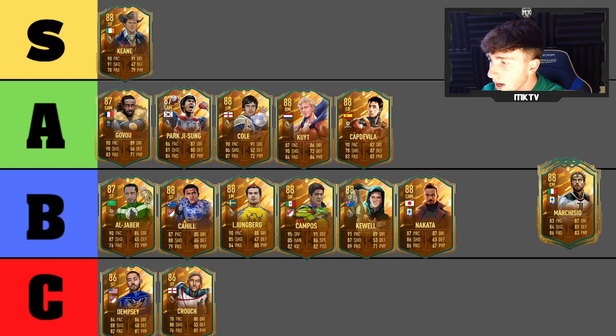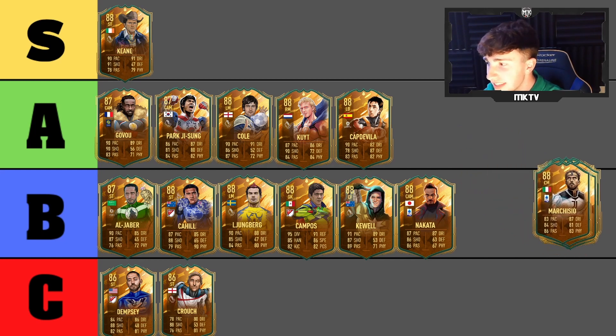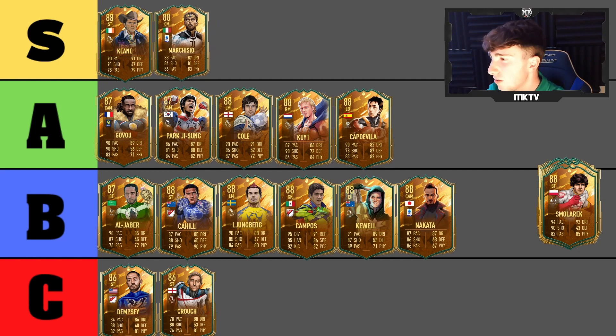Next is Marchesio — his other hero card is also very good and he's really expensive. I'm not too sure about his body type but he looks very very good. I used his base card a lot and yeah, he has to go in S tier honestly. Really good card.